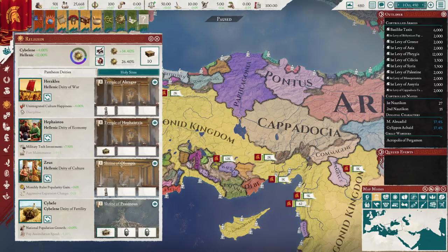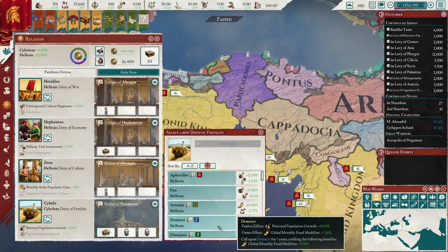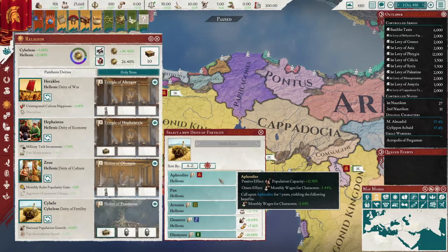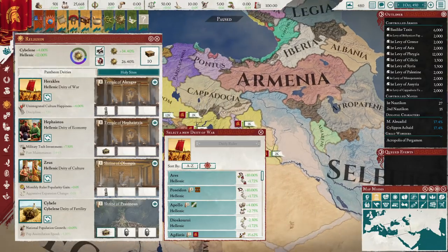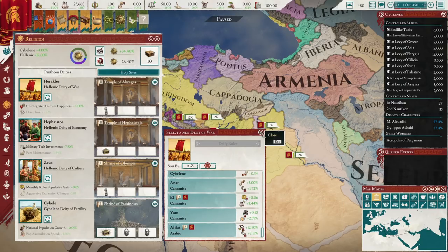You're going to want to flip your deity of economy probably to Hermes for the commerce income, which is super strong. If they patch that, it's probably worth flipping to Hades for build cost and tax. You start with a Sibylline deity of fertility — switch away from this reasonably soon, probably once you get to conversion laws. In the long run, switch it to Demeter and get that population growth going. Your Heracles starting deity of war is useful for unintegrated culture happiness. You can flip that to Apollo, who gives plus four integrated culture happiness, basically allowing two more integrated cultures in your lands.